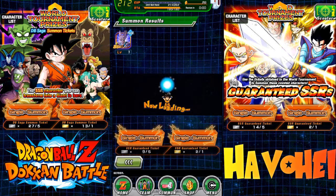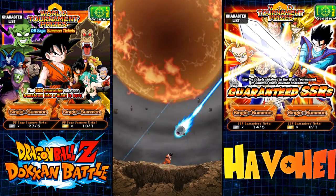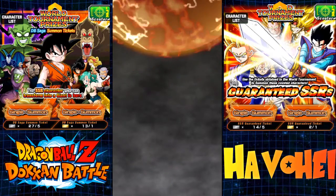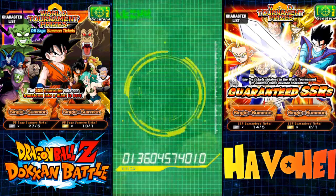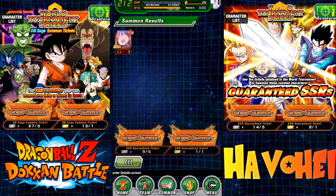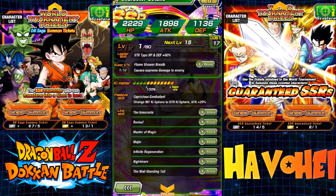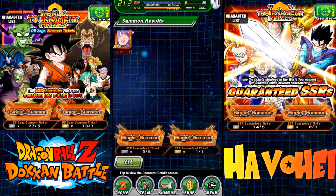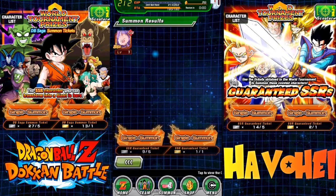Now we'll do a gold one. Rainbow wins the Super Saiyan. Give me a three just for some nice animation purposes. No three. We get... Boo? Is Boo on the banner? What the hell — is this one of the World Tournament cards? I definitely don't have this card. He's an Orb Changer — not bad at all. I don't have this card, so I'll take him all day long.